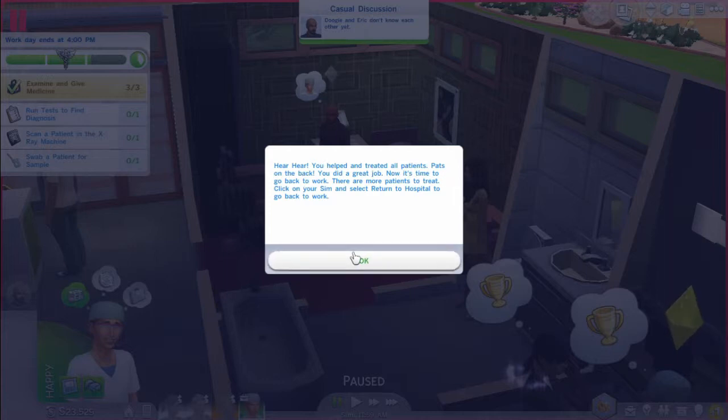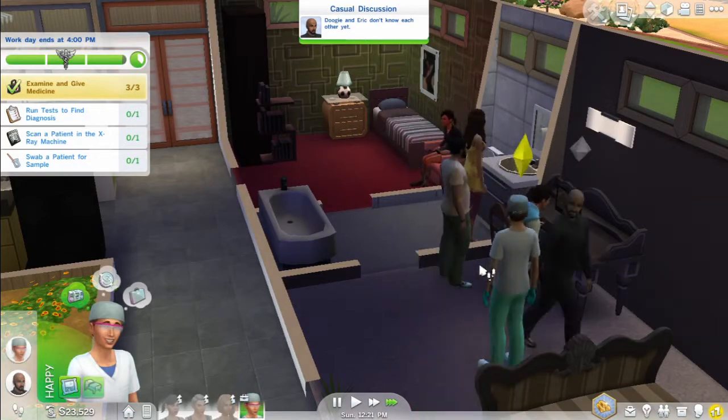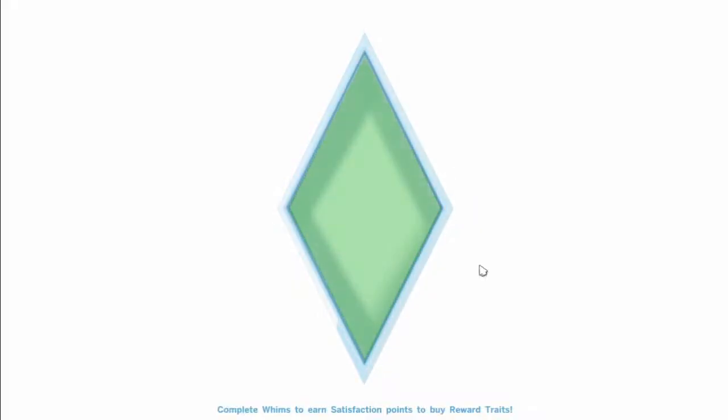Oh, sorry — wow, pats on the back. 'You did a great job. Now it's time to go back to work. There are more patients to treat. Click on your sim and return to the hospital to go back to work.' Okay, return to the hospital. Yay! We did our first house call and it was successful. That's actually pretty easy — a lot easier than in the hospital where you have to check the ears and do one thing at a time.